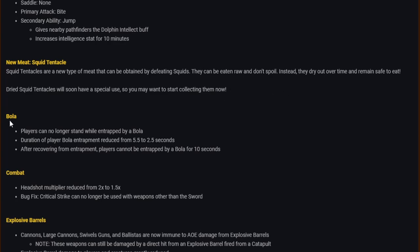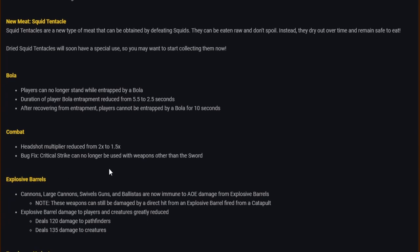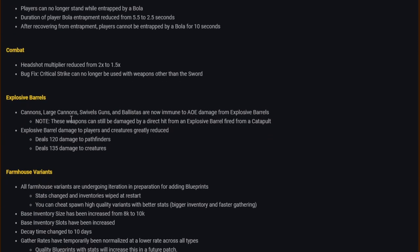Bowler patch notes: players can no longer stand while entrapped; duration reduced from 5.5 to 2.5 seconds; after recovering, players cannot be entrapped again for 10 seconds. Combat: headshot multiplier reduced from 2x to 1.5x. Bug fix: critical strike can no longer be used with weapons other than the sword. Explosive barrels: cannons, large cannons, swivel guns and blisters are now immune to AOE damage from explosive barrels.